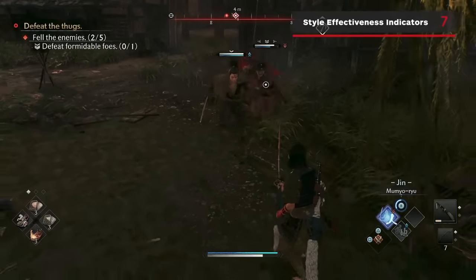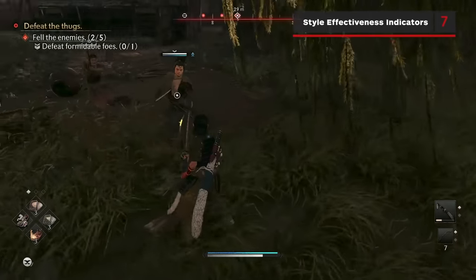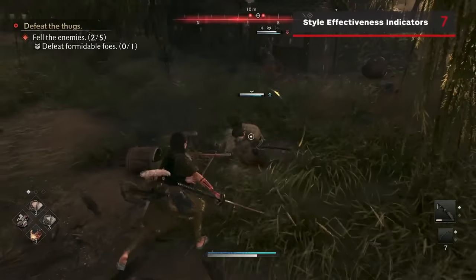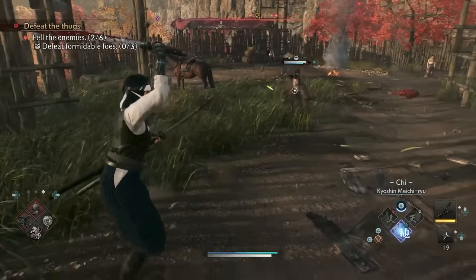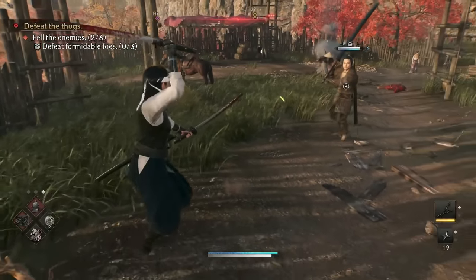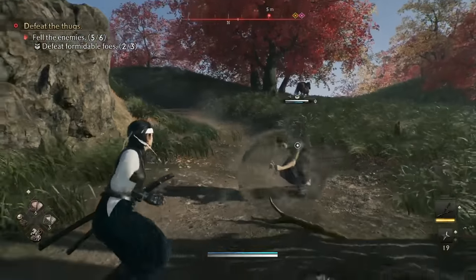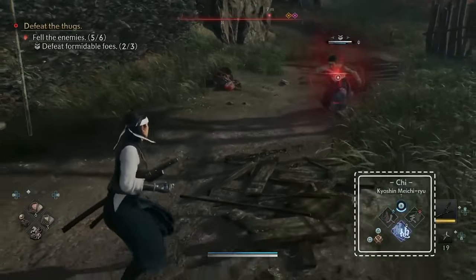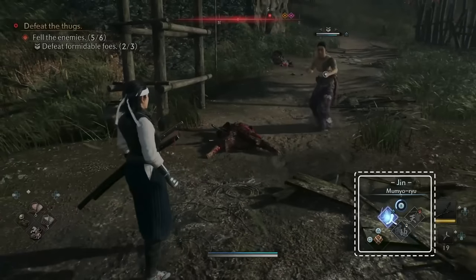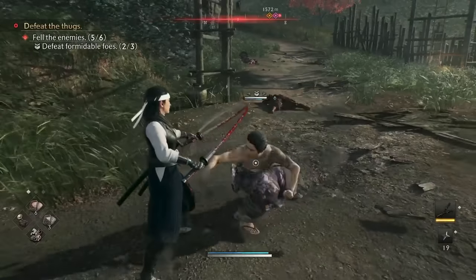Once you unlock different fighting styles within the same weapons, you'll see that some enemies have blue or red indicators next to their health bars. You'll want to use weapon styles that align with the blue arrows next to the enemy's health, but it can be hard to figure out which stance you need while in the middle of combat. If you hold down R1 while locked onto an enemy, you'll see the same arrow indicators on top of the stance icons, which can allow you to change to exactly the right stance after a short glance at the menu.